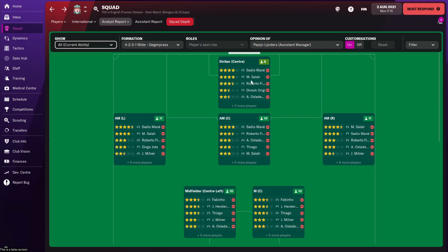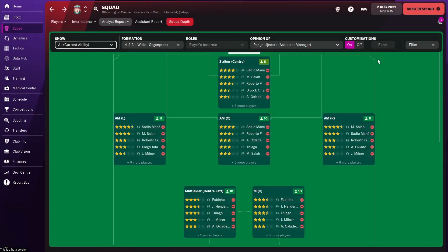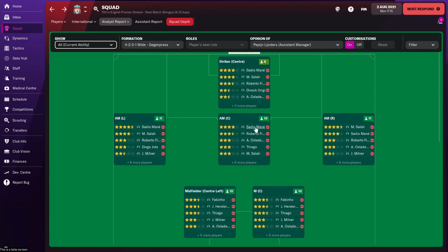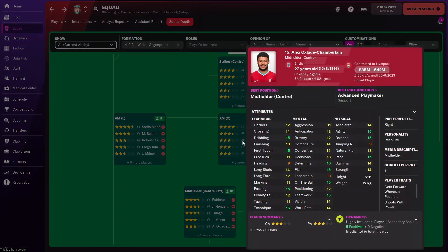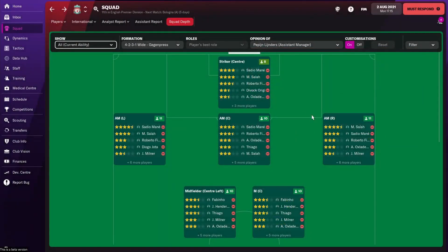At striker, Firmino is a great player for now but he's 29, and Divock Origi as backup isn't getting much better — so a young striker coming through would be a good addition. On the left and right wings it's Salah and Mane, so not a lot needs doing there; Jota, Oxlade-Chamberlain, and Curtis Jones can cover. In the central attacking midfielder role, there's room for improvement — the main options are Oxlade-Chamberlain and Thiago, neither of whom are world-class in that position.